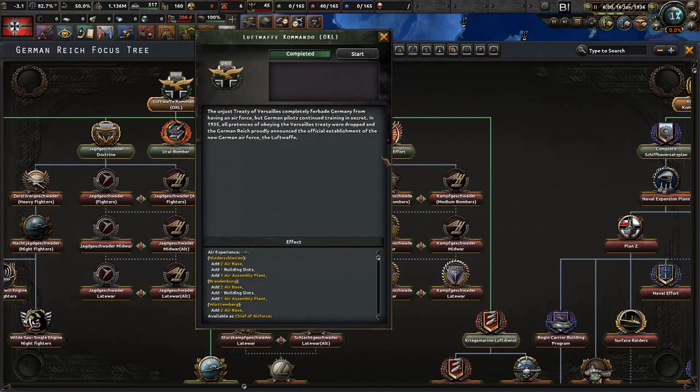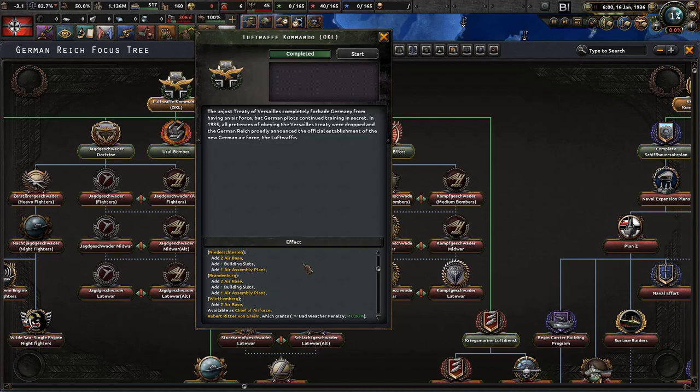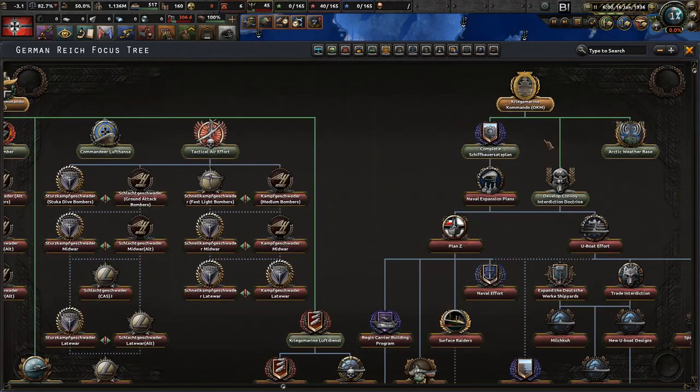We finished the Luftwaffe Kommando. The unjust Treaty of Versailles completely forbade Germany from having an air force, but German pilots trained in secret. In 1935, all pretense of obeying Versailles was dropped and the German Reich officially announced the new German air force — the Luftwaffe. We gained six air bases, two air assembly plans, and a new Chief of Air Force available: Robert Ritter von Greim, who lowers the bad weather penalty by 10%.